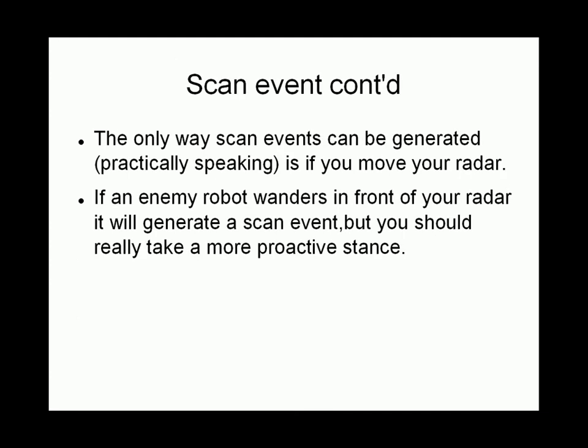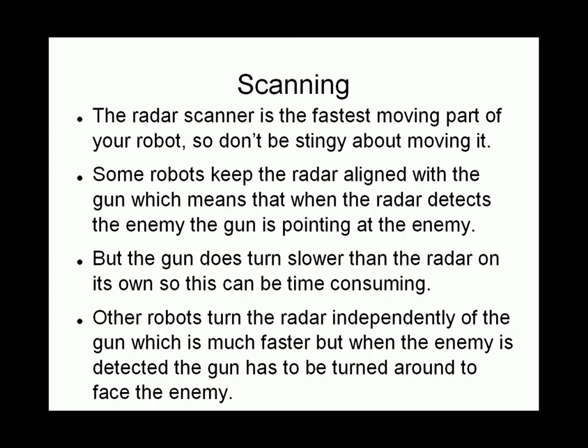The only way you can generate a scan is to move your radar and detect the enemy. If an enemy robot wanders in front of your radar it will generate a scan event, but you should really take a more proactive stance. Scanning is the fastest way to detect your enemy.